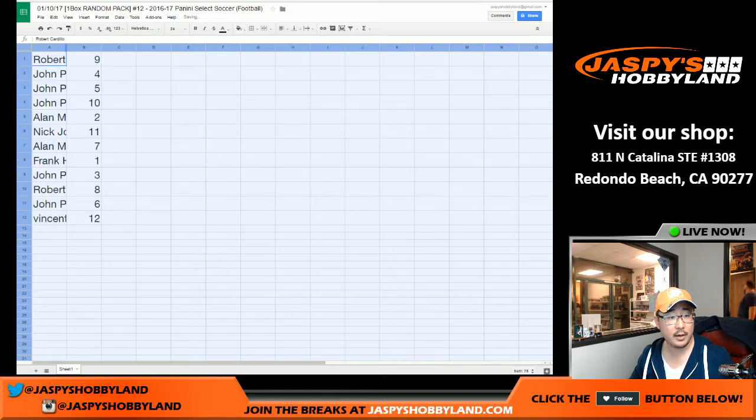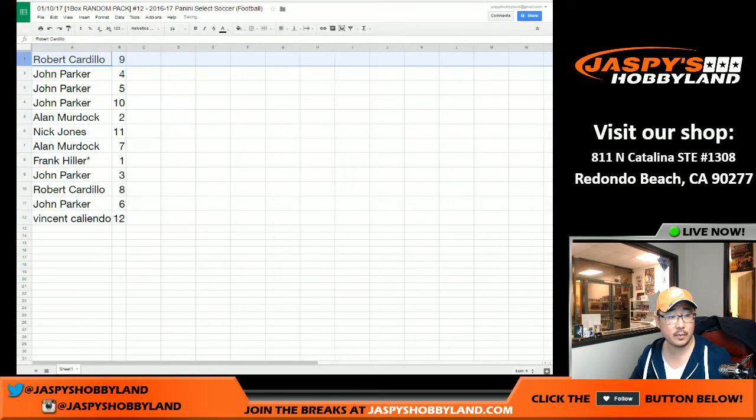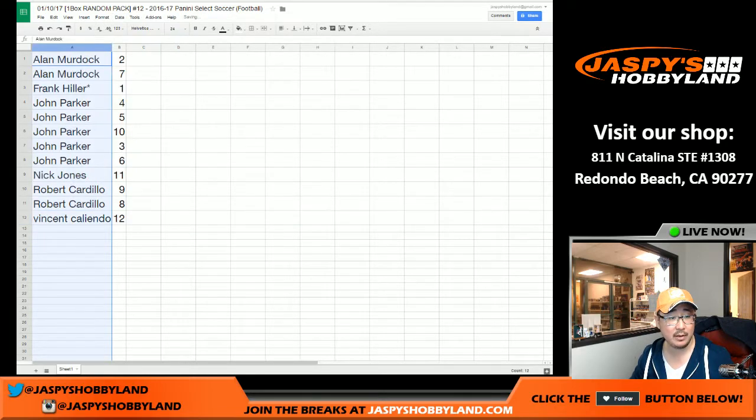Here's what everyone has: Robert, Bob, you have pack nine. John — pack four, five, and ten. Alan — pack two. Nick — pack eleven. Alan — pack seven. Hiller — pack one. With your last pod, Mojo. John with pack three, Bob with pack eight, John with pack six, and Vincent with pack 12. Let me alphabetize by name, and that's the order in which I will do the packs.